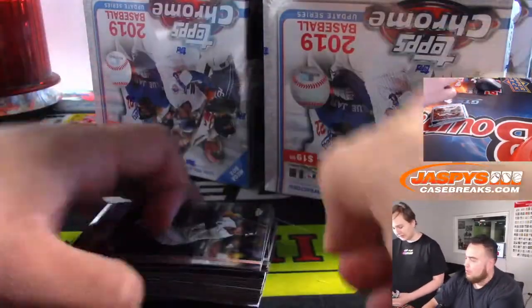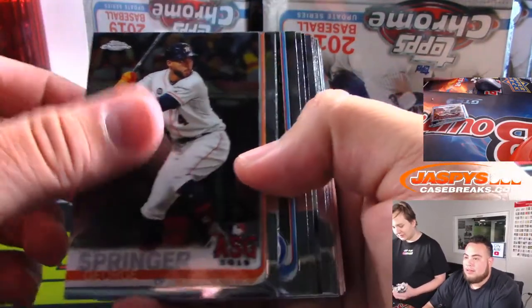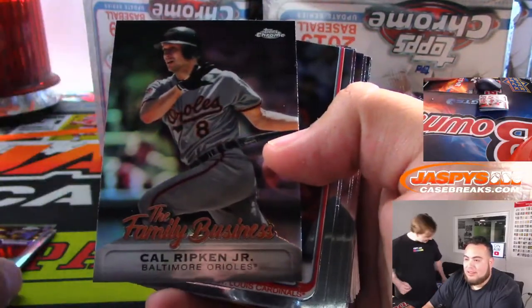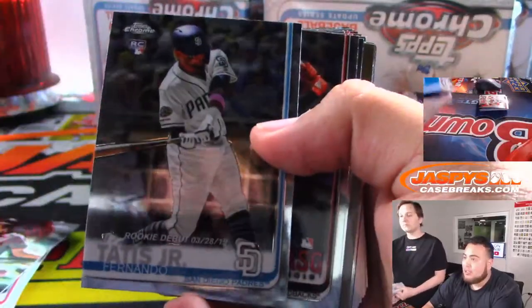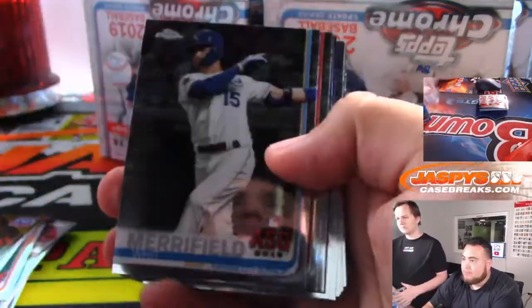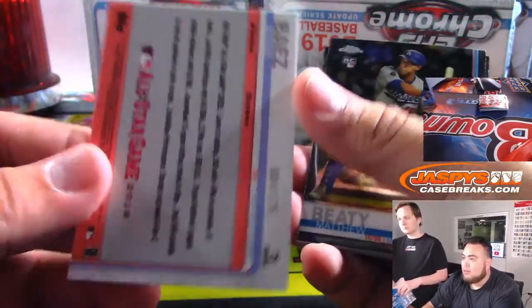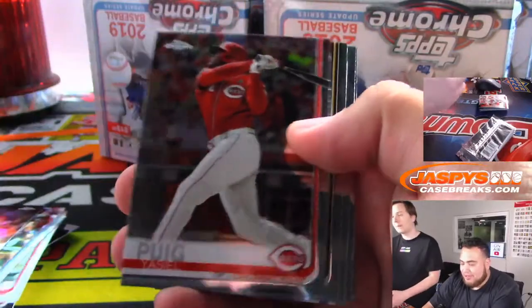Yeah, this one's great. Look at this tag, jeez. There's gotta be some fire in this one. I will put your name as AAA next to the break. Tautiz. Tony Nguyen. Little Javier Baez. To 175.